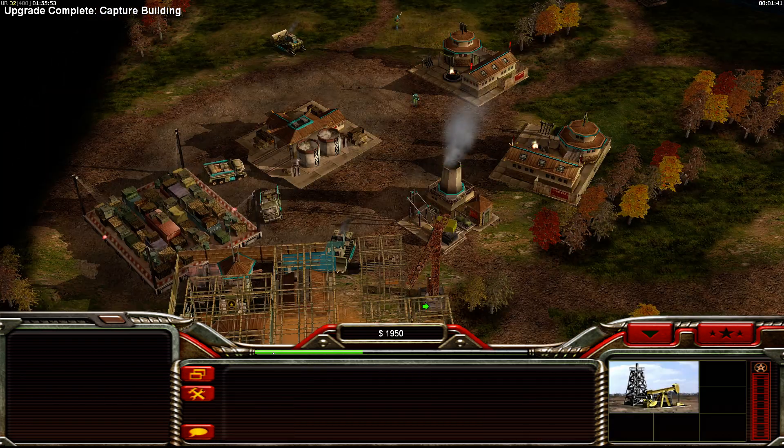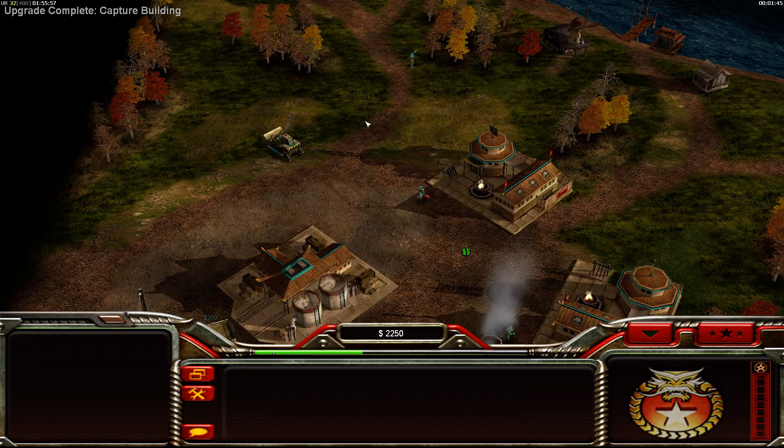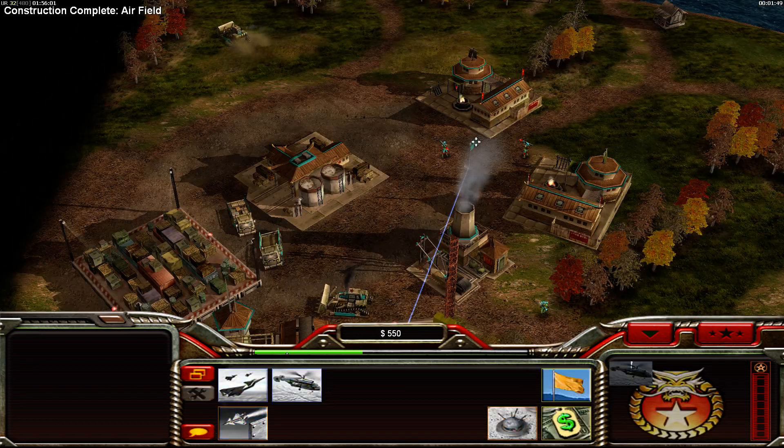You need to capture these oil derricks. If you don't capture the oil derricks, you won't have the economy to rush him. We're going to get two helixes out - we need that economy.